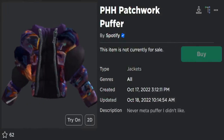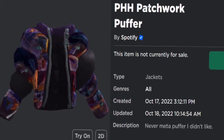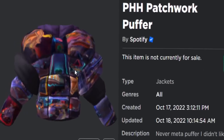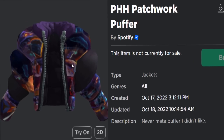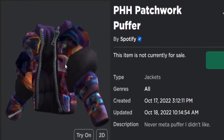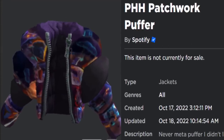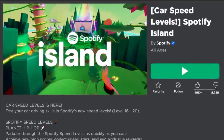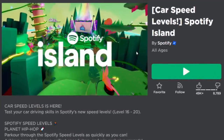But today guys, we are going to be getting the PHH patchwork puffer. I'm really not too sure what that stands for, but it really suits the bucket hat. Like I said a few videos ago, I was kind of fed up of making these clothing event videos, but this one's kind of well made — it looks pretty good. I thought I might as well show you guys how to get it. And yes, we are going to be playing the Spotify Island events game again.